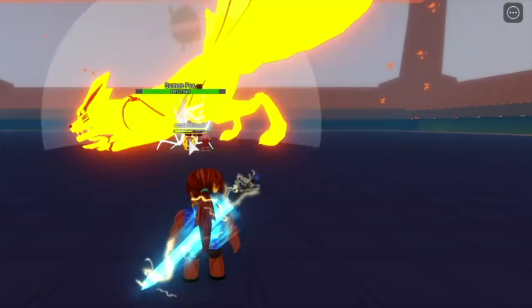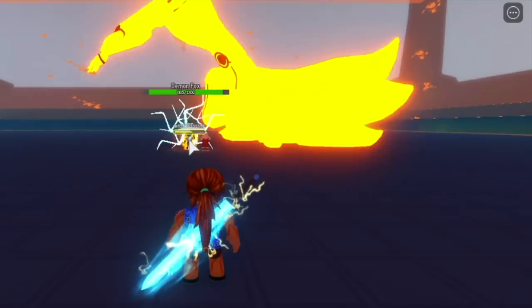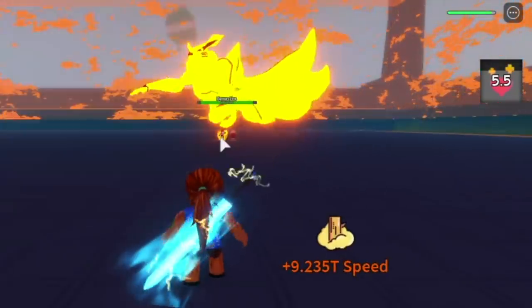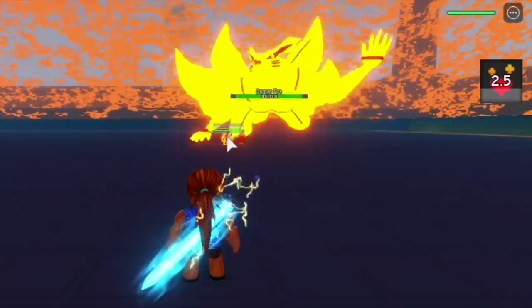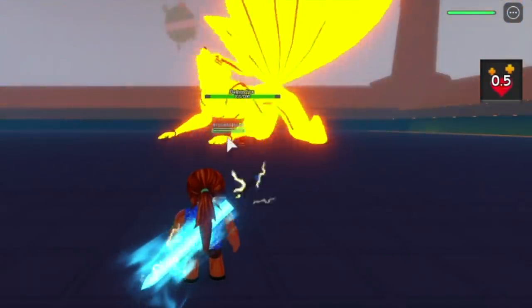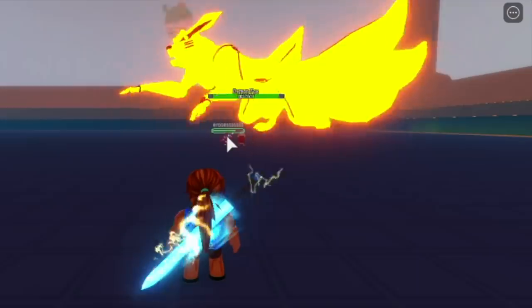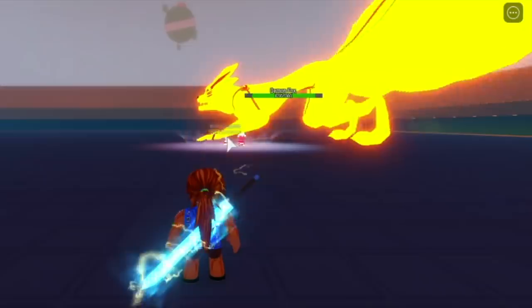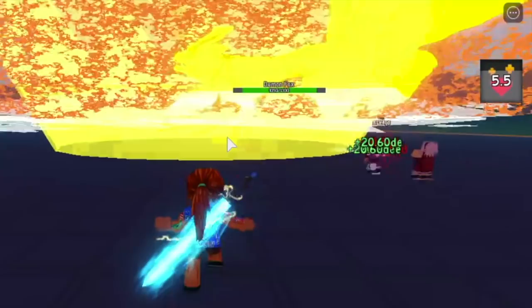The damage is more than half now. We're gonna use the Ignite Regeneration again. See that? The HP. If you want to help someone, you can do this strategy — heal your friend, heal your friend, until he beats the boss.